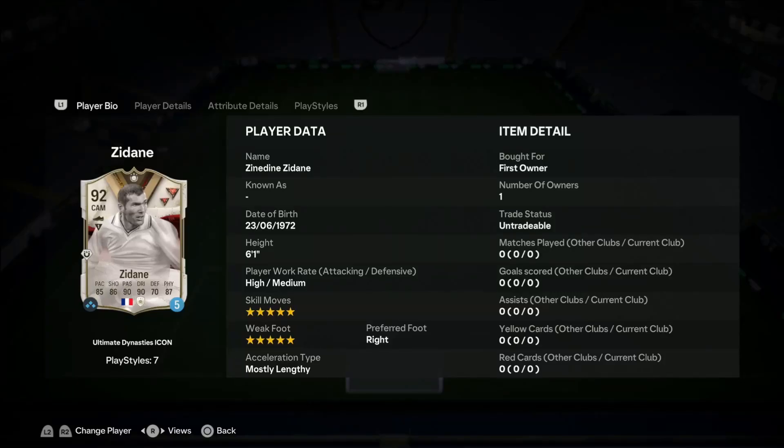Today I have another player review, this time on Zinedine Zidane. His SBC has finally come out and he looks pretty good. He is around 1.7 million, which I don't think is too bad considering the SBC is here for about two months. The Team of the Year promo is coming out, and hopefully from those packs you can craft yourself Zinedine Zidane. He has 13 squads as well, so it's not going to be too hard to craft.